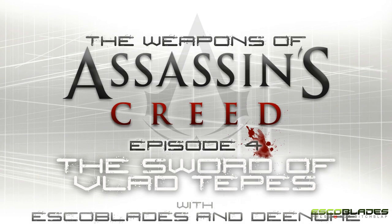Hello and welcome to the fourth episode of the Weapons of Assassin's Creed series. I'm Escoblades. In this video we're going to be taking a closer look at the sword of Vlad the Impaler.